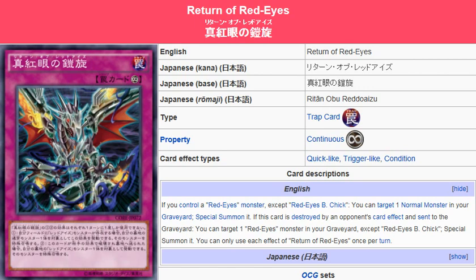If you control a Red Eyes monster, except Red Eyes Black Chick, you can target one normal monster in your graveyard and special summon it. If this card is destroyed by an opponent's card effect and sent to the graveyard, you can target one Red Eyes monster in your graveyard, except Red Eyes Black Chick, and special summon it.